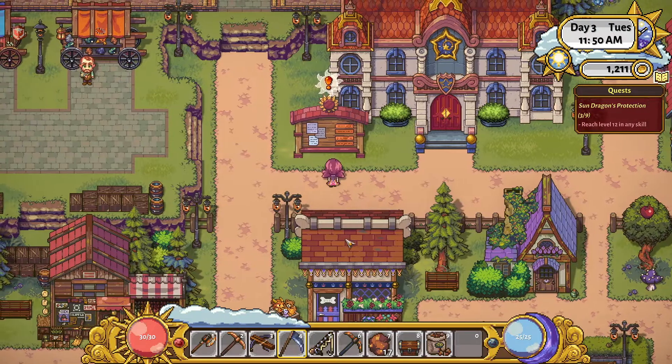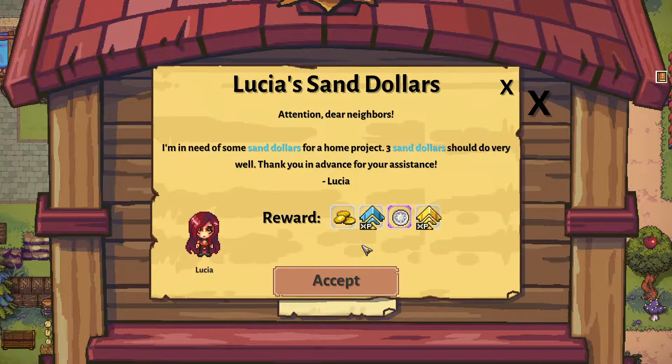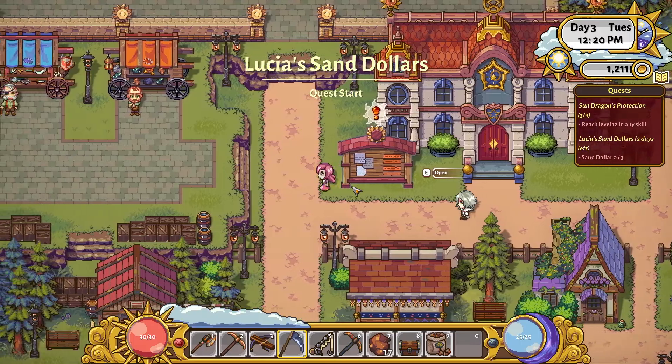Let's see if there's anything we can do. Hornheart wants 25 logs - that wouldn't be hard to do, but I need all my wood right now. And someone is in need of some sand dollars for a home project. We could probably find three sand dollars on the beach for Lucia. I guess I'll probably be saying her name both ways, because that's how I roll.